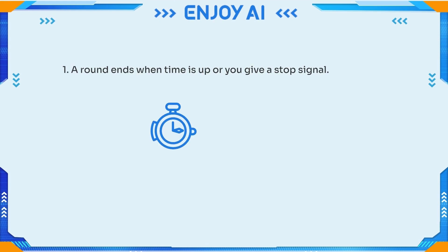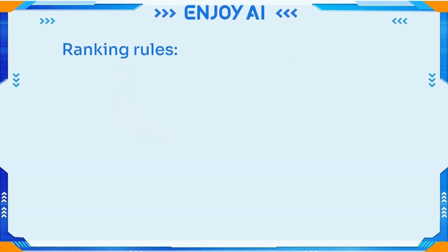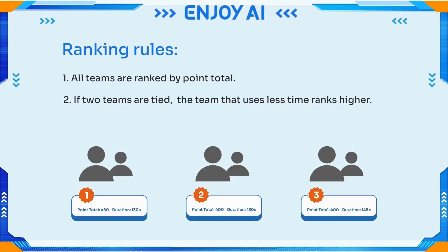A round ends when time is up or you give a stop signal. The referee calculates point totals on all tasks. Ranking rules: all teams are ranked by point total. If two teams are tied, the team that uses less time ranks higher.